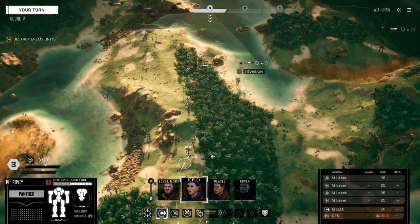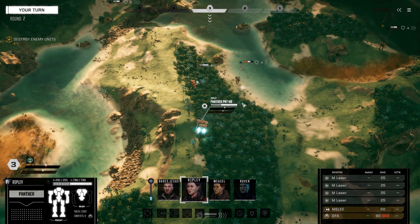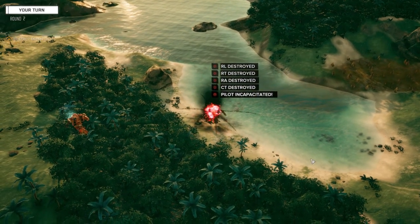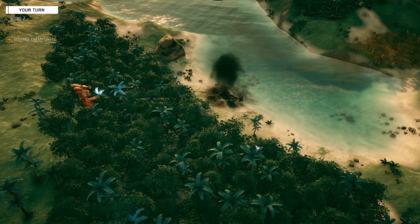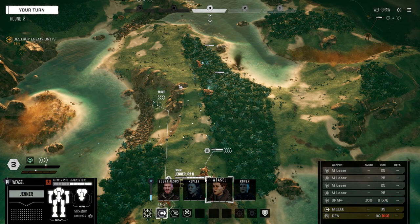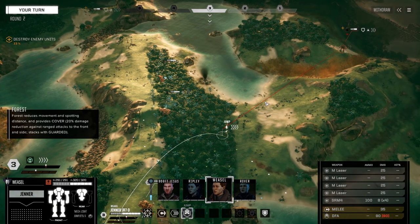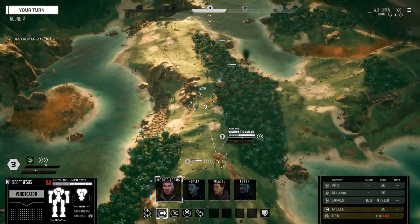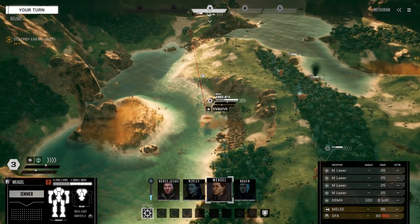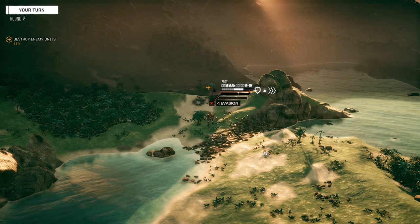Ripley, you've got really good heat management right now so we're going to jump forward and fire on the Locust. Should be able to bring this Locust down - there we go. Now we've got a second target. Going for the Commando on the right or should we go left? Let's jump into the water - nice to have some water for heat management on this mech. Firing everything - still giving us a lot of heat unfortunately. Nothing there.